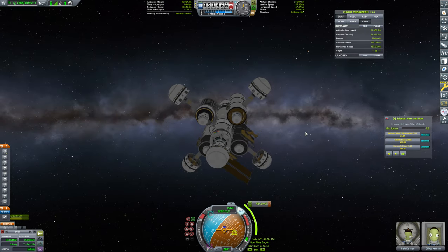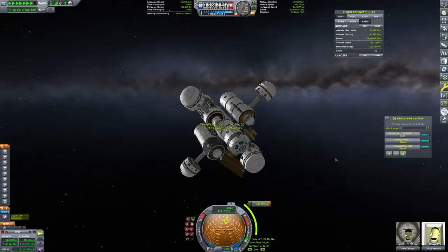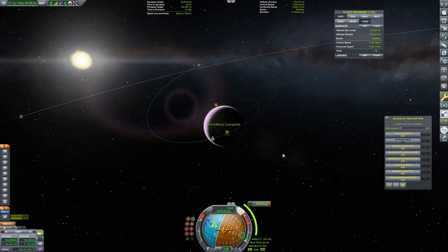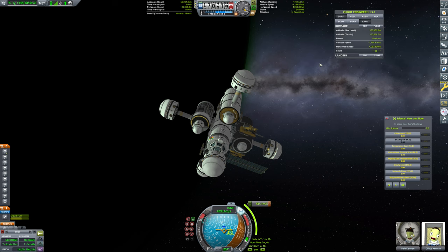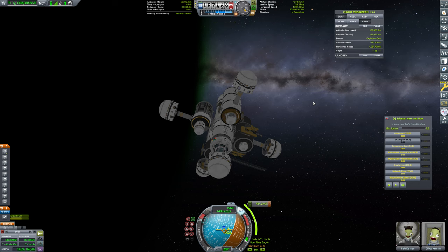Let's get into position for this and warp on forward. Beautiful. Goodbye, Gilly — we are not coming back. This is very tumbly, I did not expect this to be so spinny. But it appears to be under control. This is Eve here, of course — kind of looking a bit like a black hole, but it's not. 40 seconds on this burn. 30. 20. 10 seconds — preparing for this burn. 5, 4, 3, 2, 1, mark.